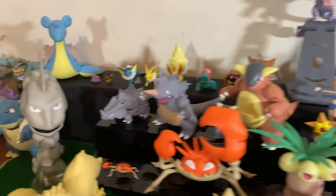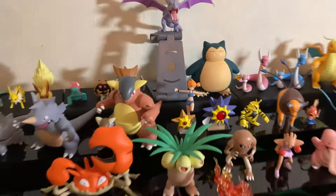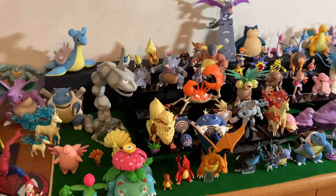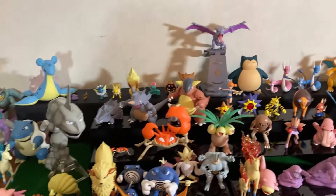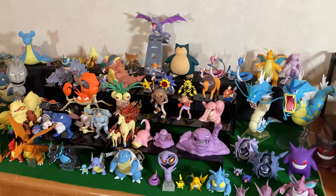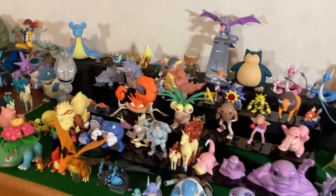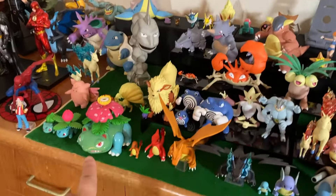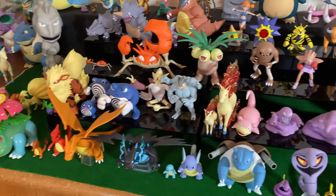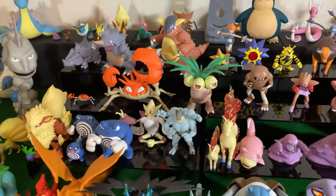Let's take a quick view out here — this is all the Kanto Gen 1 Pokémon. We are getting a better Venusaur, I think we're getting a new Blastoise and a new Charizard. It'd be nice to have a Weezing as well, because I think I'm getting Jessie and James.